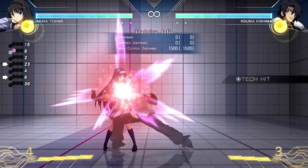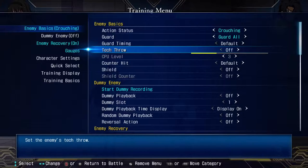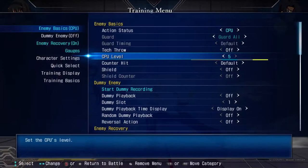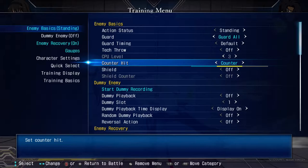On to tech throw. Pretty self-explanatory — if it's on, they're going to break the throw every time. On random, sometimes they're going to get thrown, sometimes they're going to break it. CPU level: this has to do with — if you set enemy action status to CPU — you can turn up the difficulty so they try harder. I've never used this, so I have no idea why you would use it, but I guess some people might practice against it to get more comfortable.